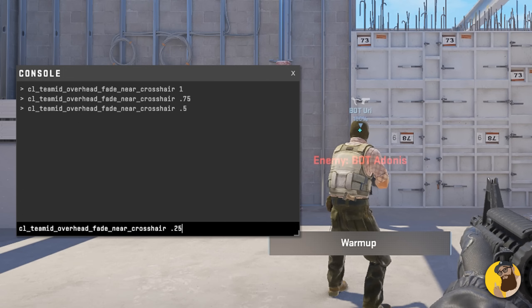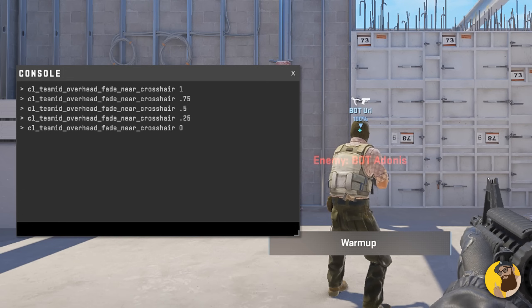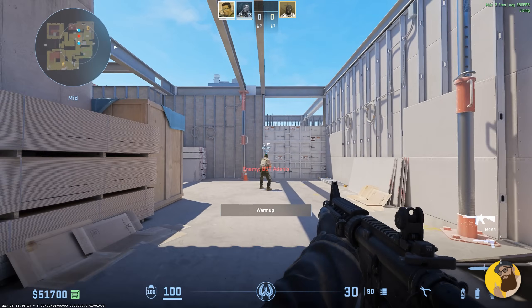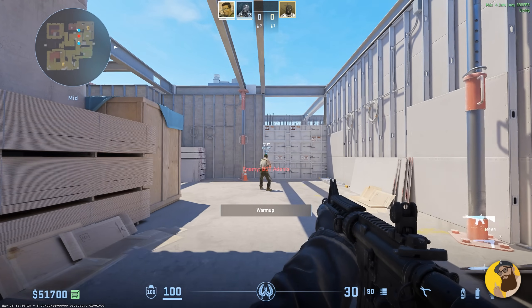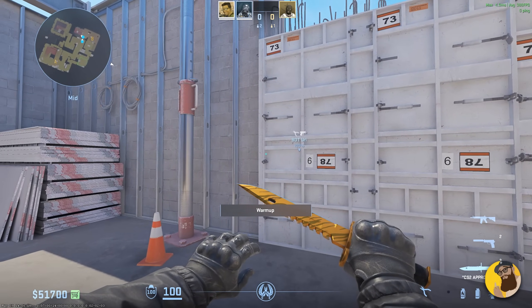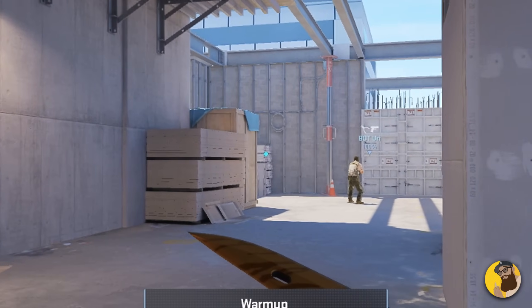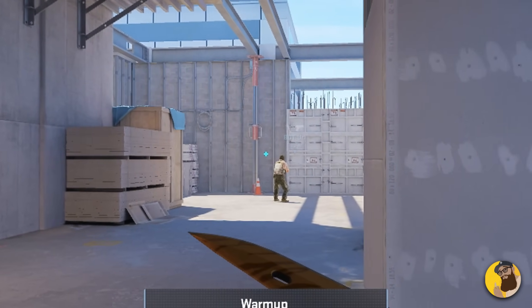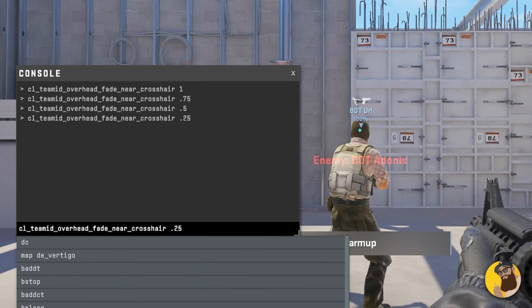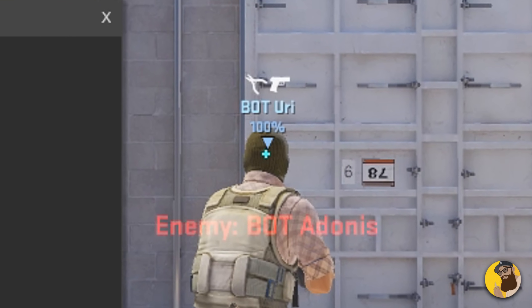Here is a comparison of how much. This only triggers when you're actually aiming at the teammate. Personally speaking, I like it around 0.75, but you can experiment and find something that you like. I would have also liked another command to change the sensitivity of when the fade occurs, so you can maybe trigger the fade when you're actually aiming a bit closer to your teammate. And if you're not a fan of this update — maybe it's a bit distracting — use 0, and that will make it look like it used to.